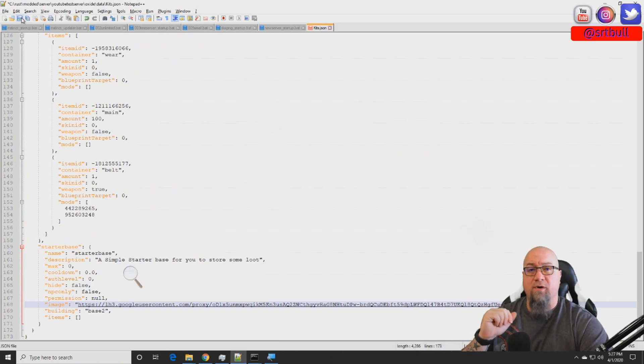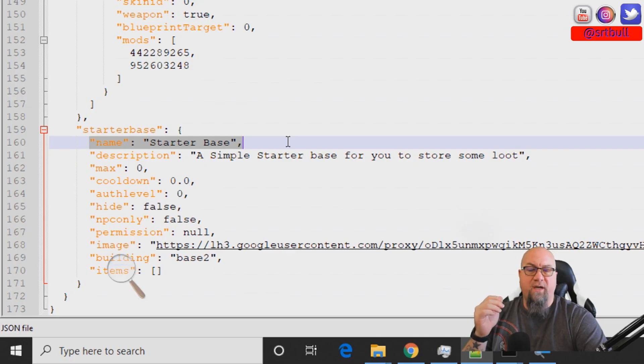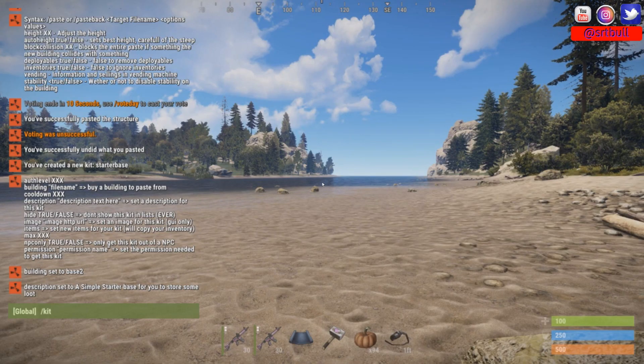Now the image field shows the URL we copied from Google. There's actually one other thing I want to change before we go back in game — I corrected the kit name so it's grammatically correct, with proper capital letters and spacing so it doesn't look so rough. I'm going to save and reload the plugin. O dot reload kit.